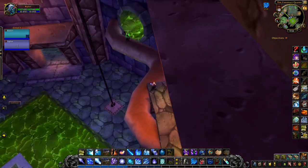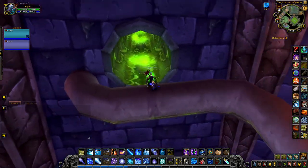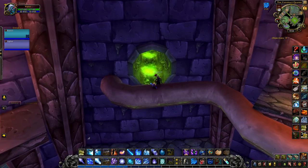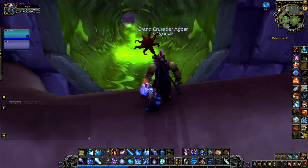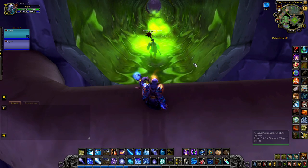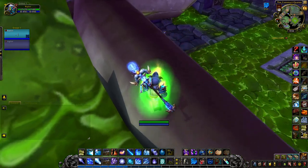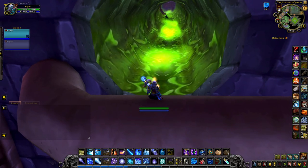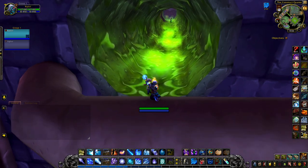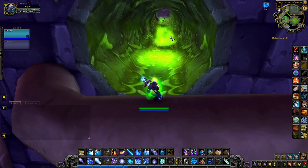Where we want to go is this pipe. We do take damage in this pipe, yes. This pipe is looking real suspect. We've got to get through here to get to Gluth. One other thing I want to show you — there's a hole in the pipe right here. If you fall here it's even worse, because we have to engage the boss and you'll be in Grobbulus's room.